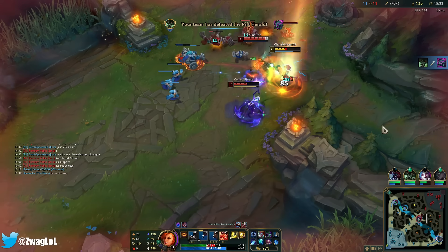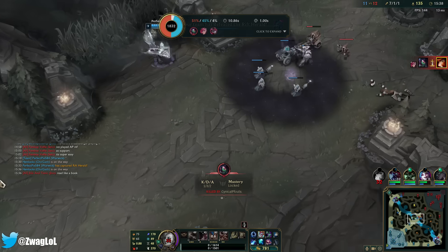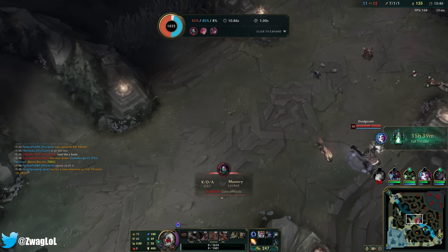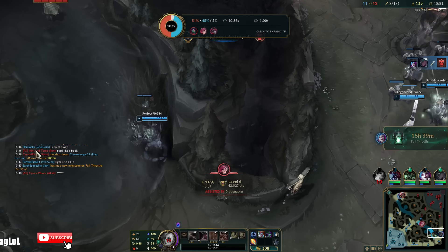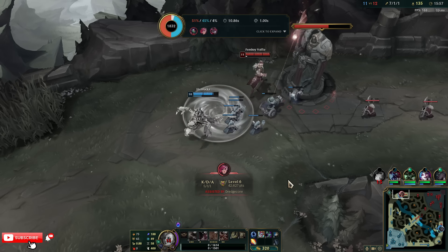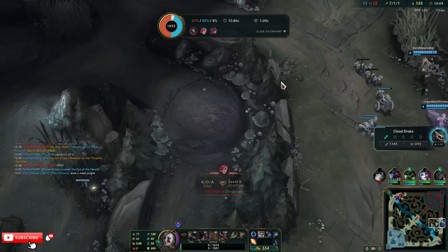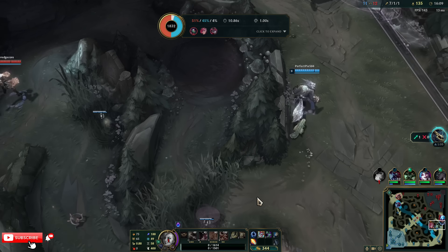I knew that was coming. I'm dead as fuck. I got Lich Bane. I think Vi flashed Q'd me, didn't she? I was gonna flash over the wall with Barrier, but I don't think I was making it out of that one.